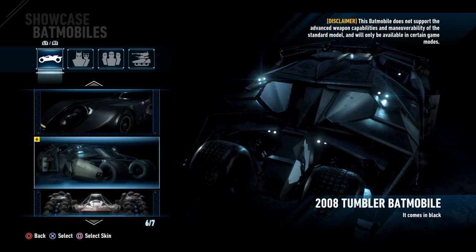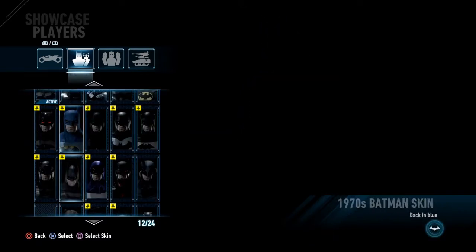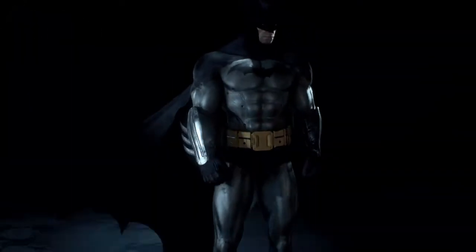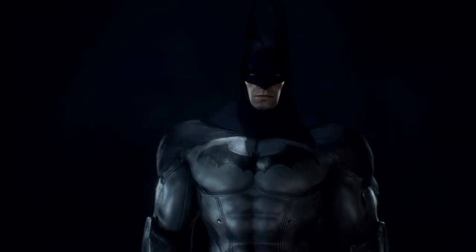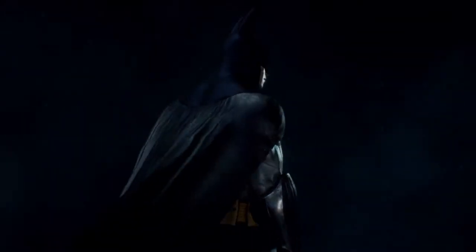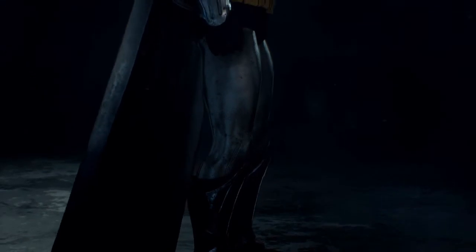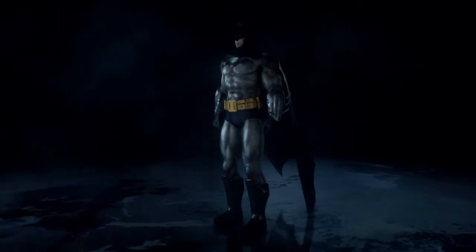Much like the 1989 film pack, you get two racetracks inspired by the films, which we'll get to in a little while. There's also another piece of DLC that came out at the same time as the Tumbler pack — a Batman skin: the Arkham Asylum suit from Batman Arkham Asylum, the first game in Rocksteady's trilogy. I'm not sure if this translates into the main game, but looking through the showcase, the pants and cowl appear to be lacking depth in terms of color and shading — they both just look like one block color.